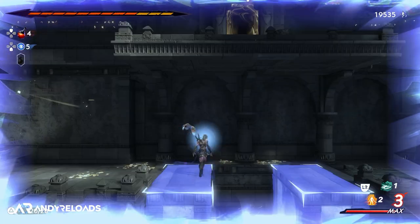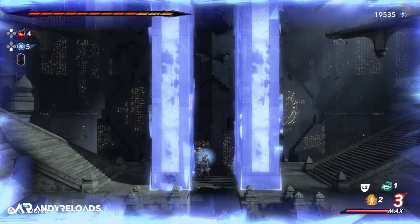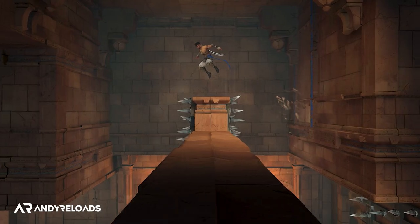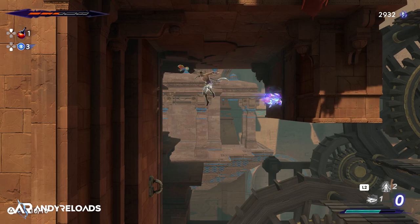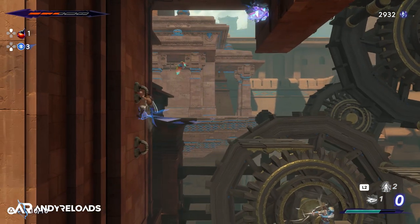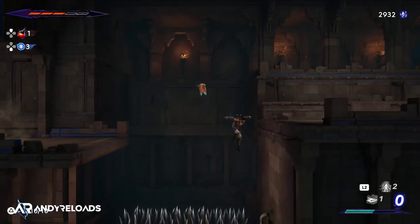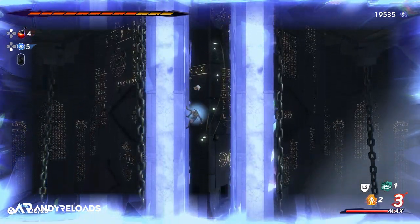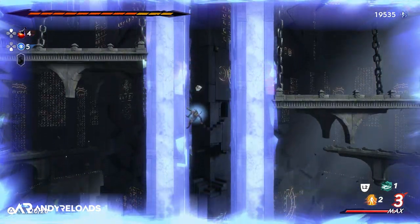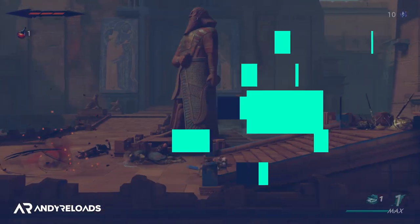There is no fall damage in this game, so feel free to jump off high platforms. When facing a difficult puzzle requiring hand-eye coordination, you can continually jump against a wall to stay in the same spot and get your bearings without dying. Pressing down on your controller while on the wall makes Sargon slide downward, reducing fall speed and giving you more time to plan your next parkour move.